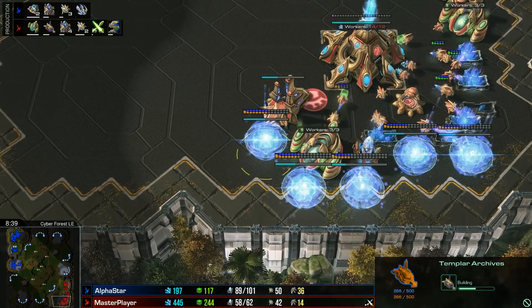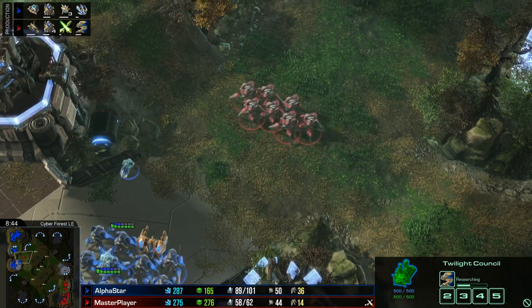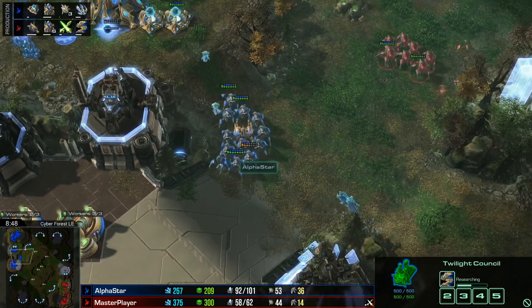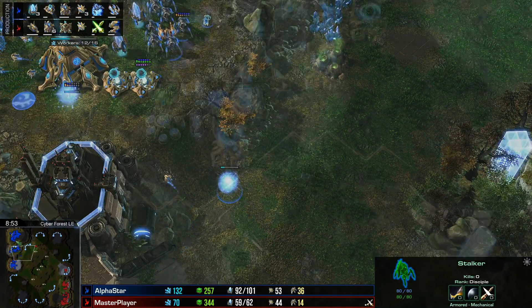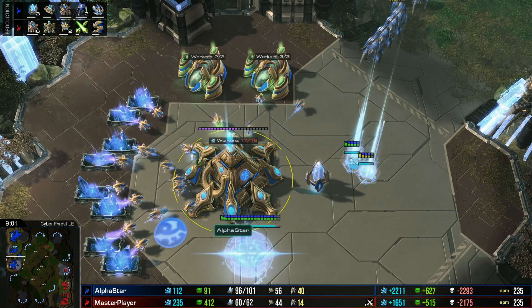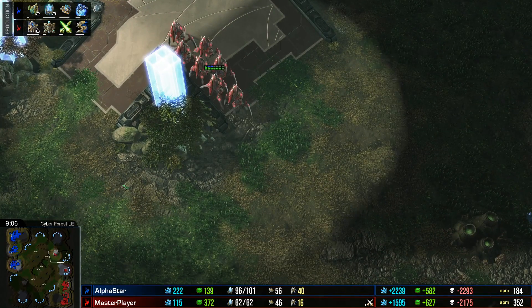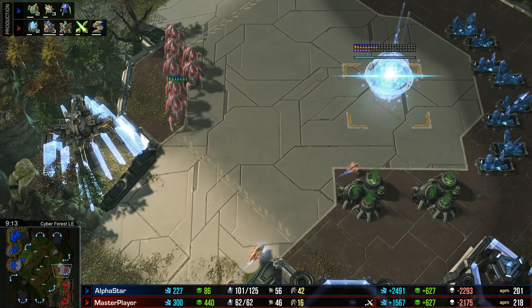Back at home there's a templar archive starting up with charge. So we're going to see a more classic composition coming out of red — one that involves more chargelots and archons. This will work out fairly well, specifically because AlphaStar isn't going for blink. If AlphaStar was going for blink and disruptors, this style from red would be the worst composition to go for. More gateways, a third nexus on the way — they're only a little bit behind based on that — but they are a lot behind in probes. Sadly we don't have an income graph, but if you're just eyeballing the money difference, it has been incredible so far.